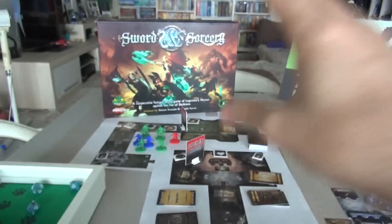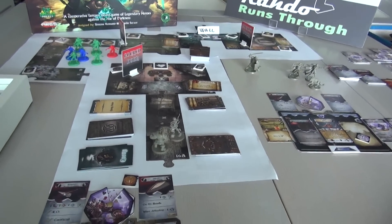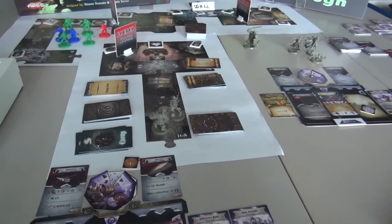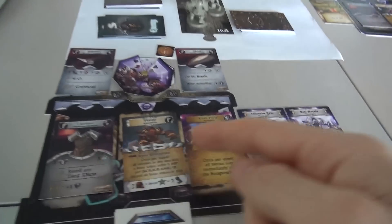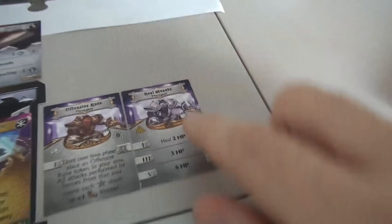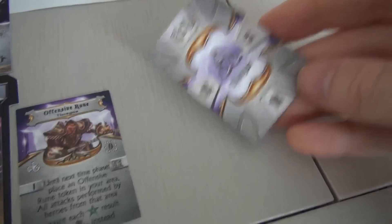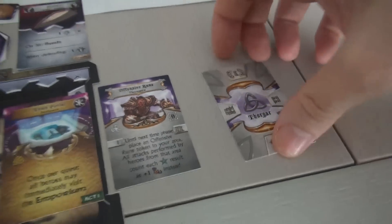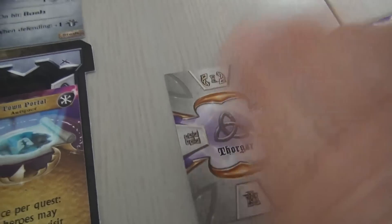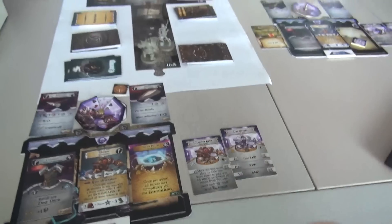The developers — I talked to them quite a bit at Essen — say the central conceit of this game is trying to recreate the feel of very popular video game RPGs like World of Warcraft, Diablo, and EverQuest. Little things like the town portal — every Diablo fan will remember this. Cooldowns also work similarly: when I activate my heal wounds, there's a little hourglass. More powerful stuff you cast takes longer to cool down before you can use it again. Very World of Warcraft-like.